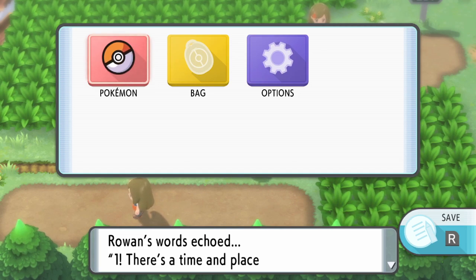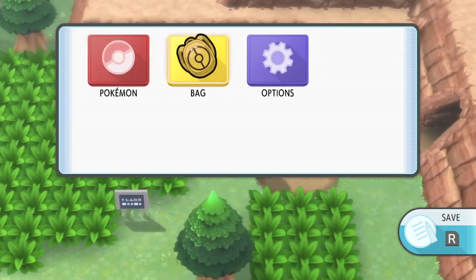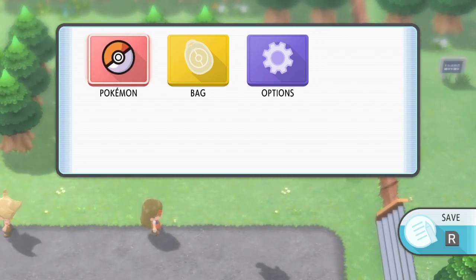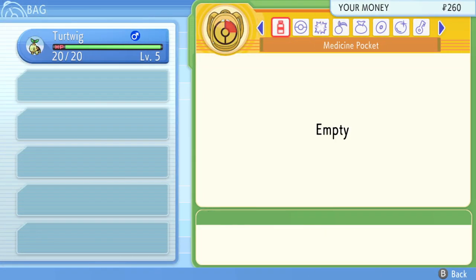We're going to head back to Jubilife City, but the problem is you need to be in your bag when the repel runs out. Once you get close to Jubilife City, be prepared to get back into the bag. Hit B to get out of the text, walk around the ledge if needed, and once you're pretty much ready to get back into Jubilife City, go back into your bag.